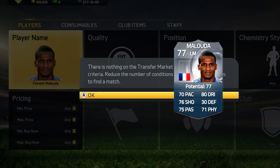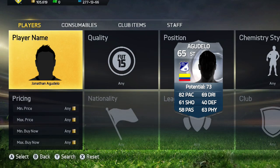The next player I found was Jonathan Agudelo, the Colombian striker who looks okay I guess — nothing special in his stats. He's got 82 pace and three-star skills in game. He's another player that's in the database when you search him up, but he doesn't really look anything special.